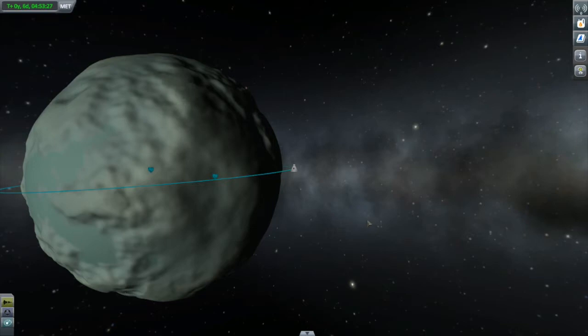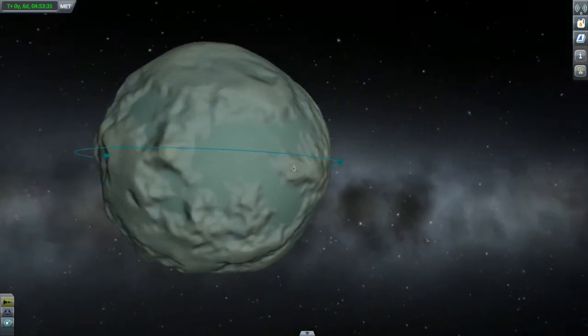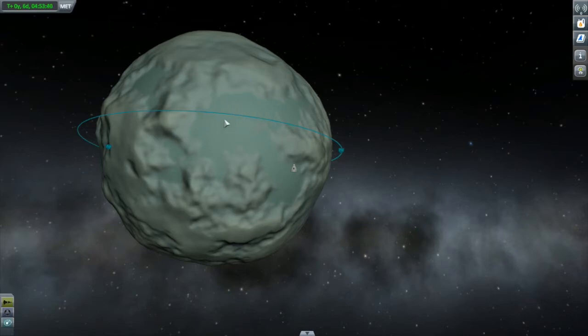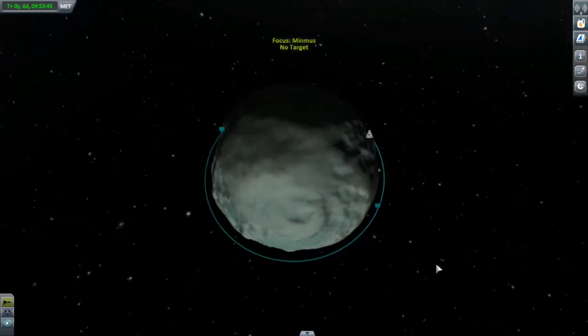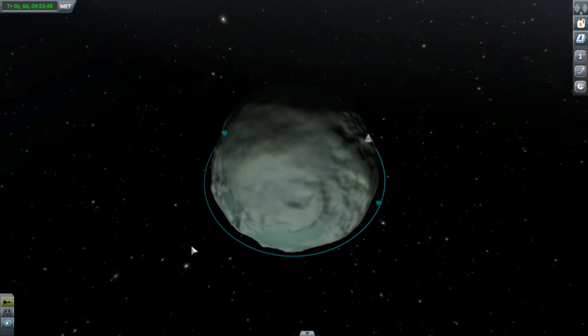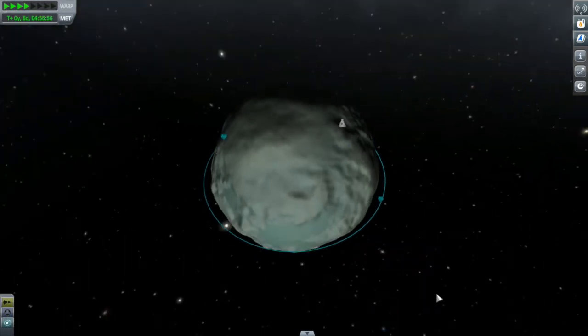First thing we want to do is pick a landing spot. To make this as easy as possible, we'll land on the day side and look for a nice flat spot — right around here. These blue areas are ideal as they are perfectly flat. Next we need to pick where we're going to be starting our initial descent burn. I like to do this about a third of an orbit ahead of my landing location. Coming in shallow makes the landing more efficient, but you do have to be careful that you don't crash into high points of land.